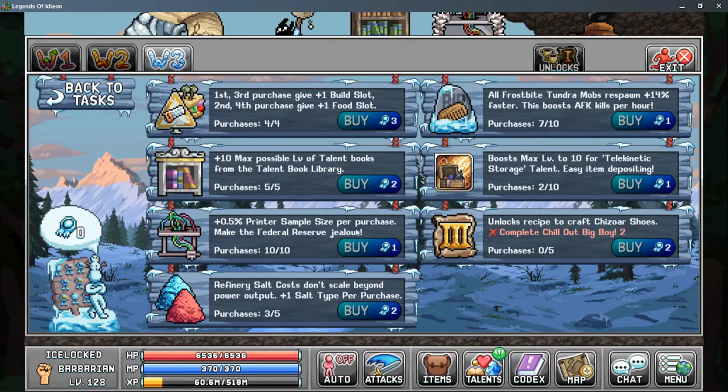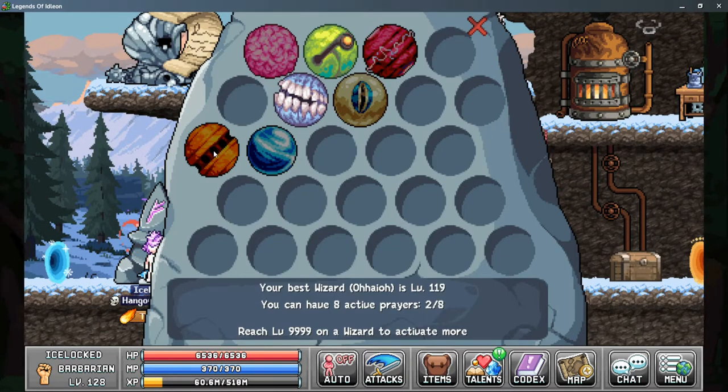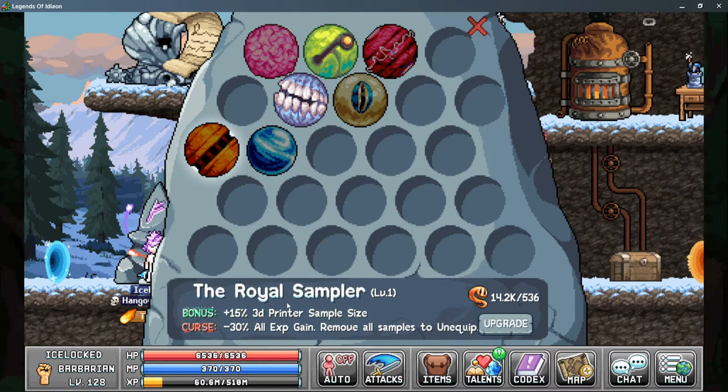In the World 3 Prayer Obelisk, you do have access to the Royal Sampler. This gives you a base of 15% sample size with a negative of minus 30% to all XP gain. To remove this negative to your XP gain, you do have to unequip all samples on that character, so be careful with using this. You can upgrade this by using the Rooted Souls here — it increases your sample size but also increases the penalty to your XP.